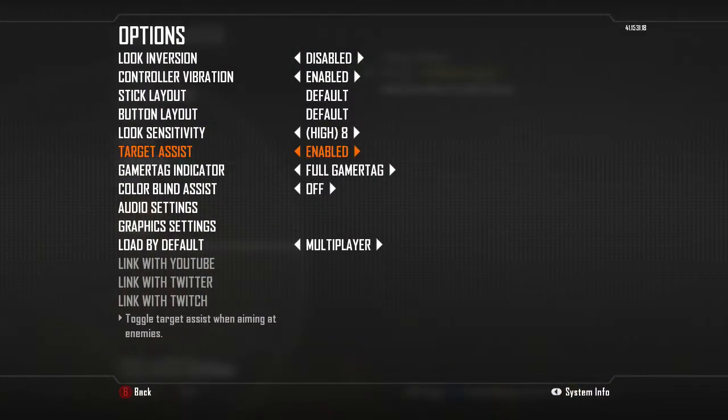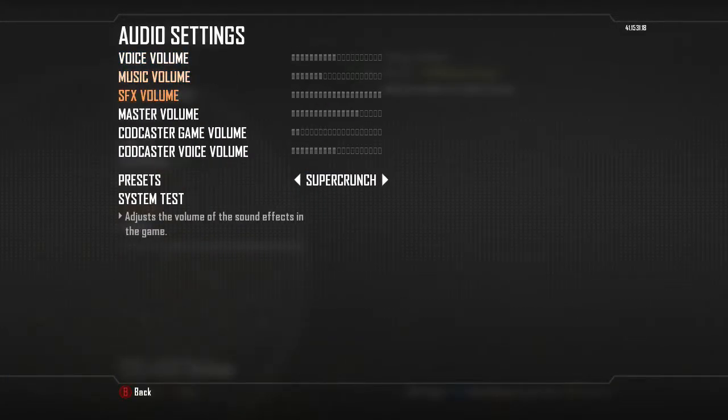Go into options, go to audio settings, change this from the preset. Try off mix to super crunch because it makes everything louder and emphasizes the footsteps a little bit.